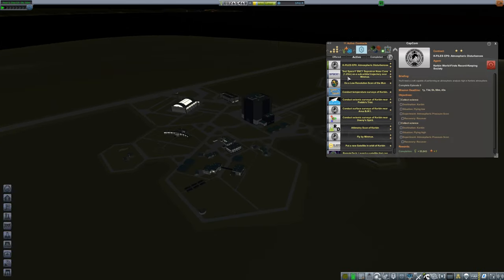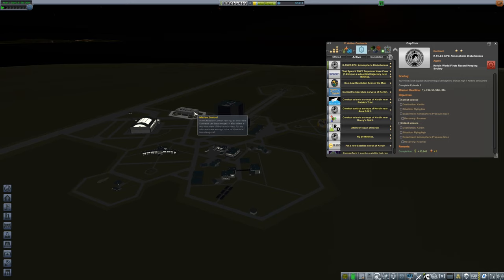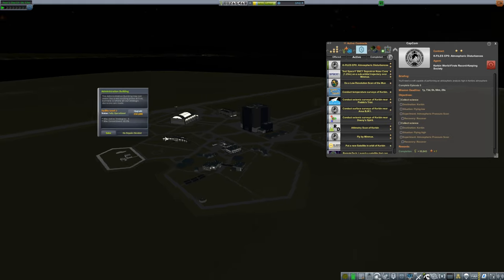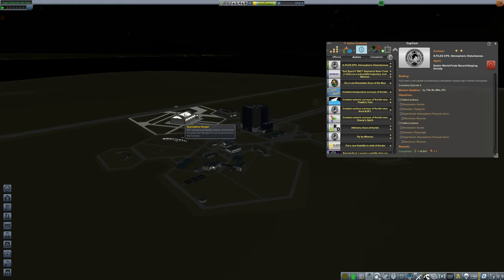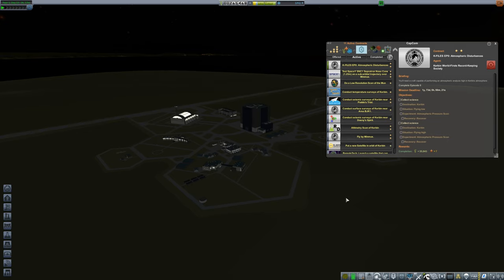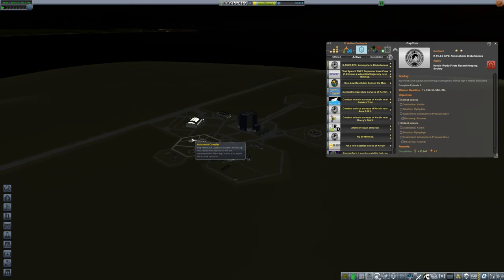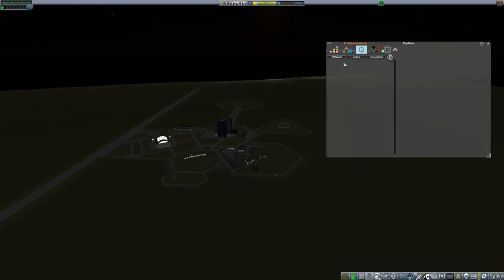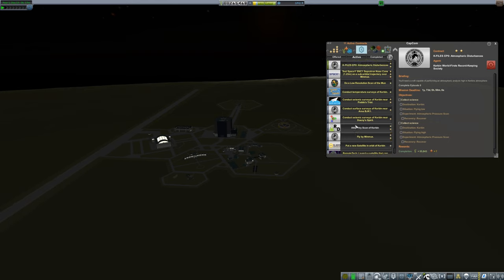Now we have a bunch of other contracts. At the end of the video when recording stopped, I went into mission control, updated it fully with all the money we had, then updated the administration building as well. I upgraded the space plane so I can finally have more than 30 parts, and the runway is fixed now too. All these buildings are now at least tier two, with mission control being tier three, so we can accept all the contracts that come in.